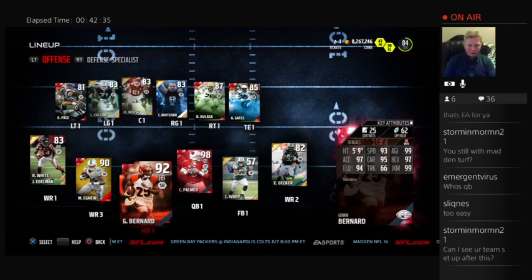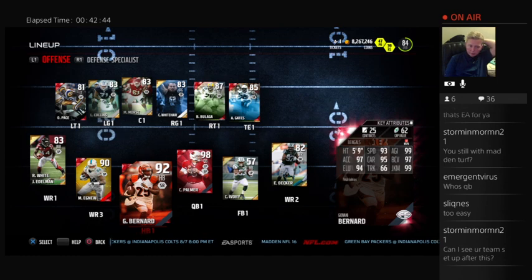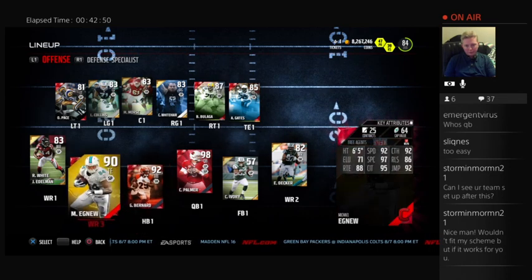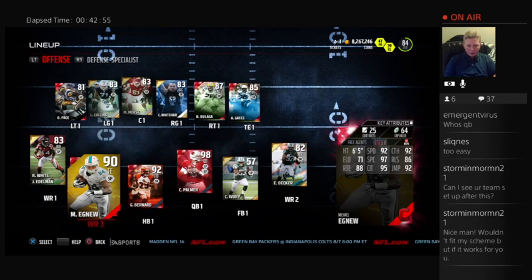92 Final Edition Bernard — I'm looking to replace this guy, but I have him in here because his catching ratings are really good and his running ratings aren't that bad. He does have a tendency to get hit-sticked a lot though. And then I needed a guy to play in the slot that can run block, and also a guy that was really tall that could catch my two-point conversion plays.